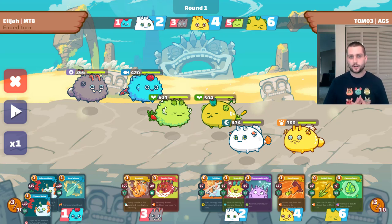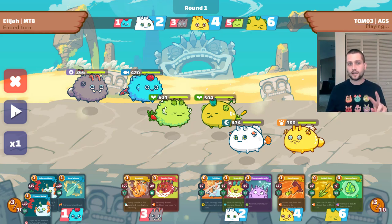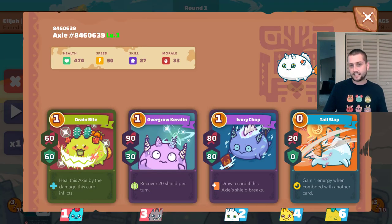What's going on Axie fam? Elijah here back with another video and today we're going to be doing something a little bit different. I'm going to be talking about outplays in Axie and show two examples of recent games that I've played. This one is against Tomo who is currently the rank one player in the world. We're going to explore this really broken Axie and I'll explain why it is so insanely good and why I had to make an unorthodox decision to end up winning this game.